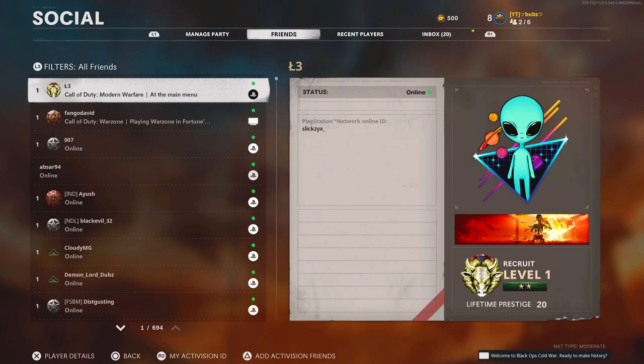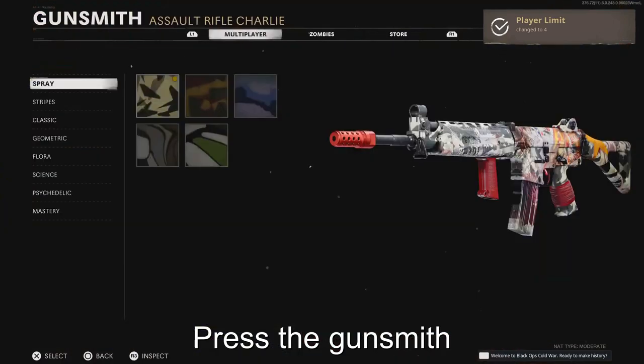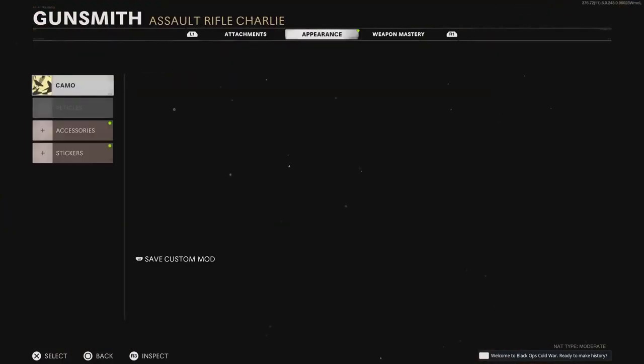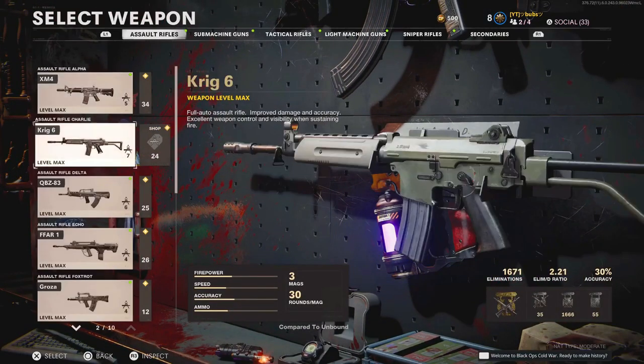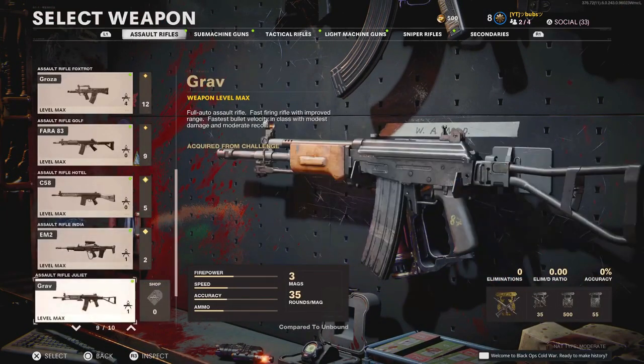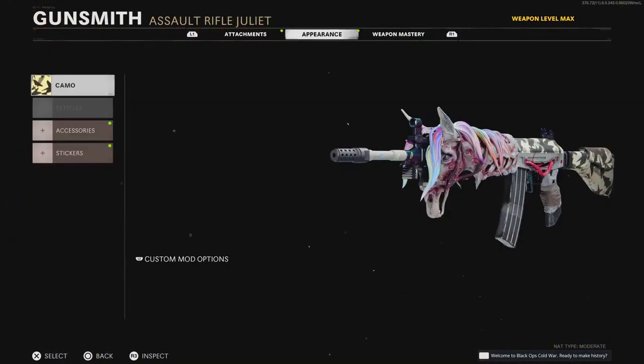Select the first camo and back out to the loadout screen. When you're here, press the social button and tell your friend to go into Zombies — this is one of the steps that did change. When you're in Zombies, click on the variant you want to put in the secondary slot and select that camo from before — just do the first one — then back out of that screen. This is also one of the steps that changed. Now you can see it says 'unbound'.